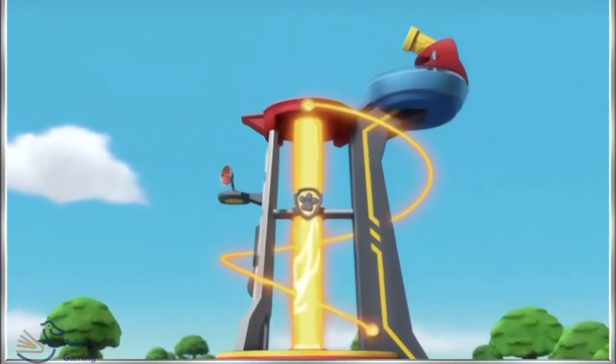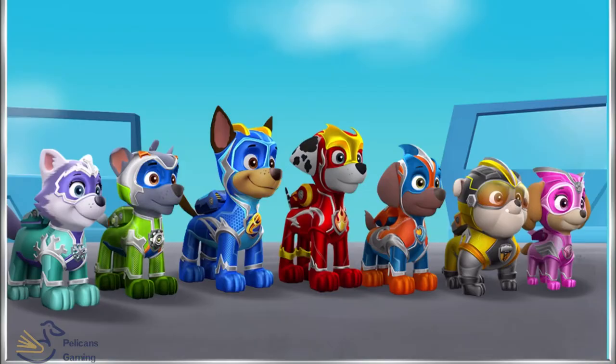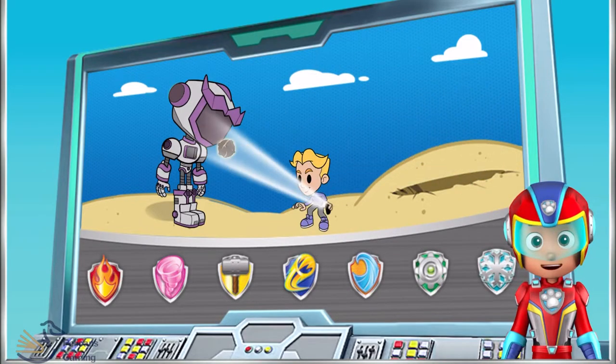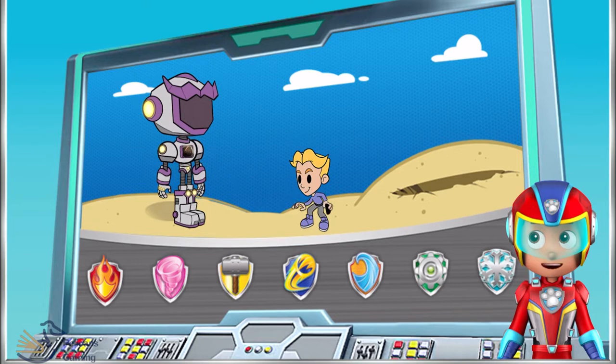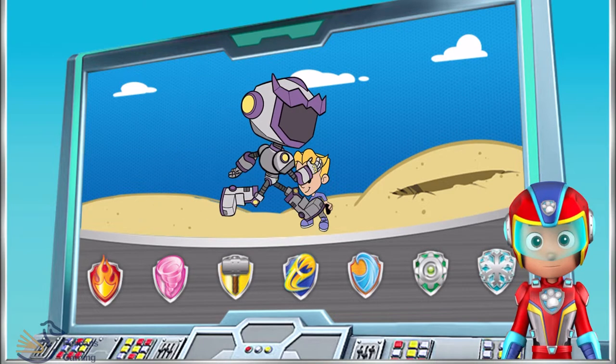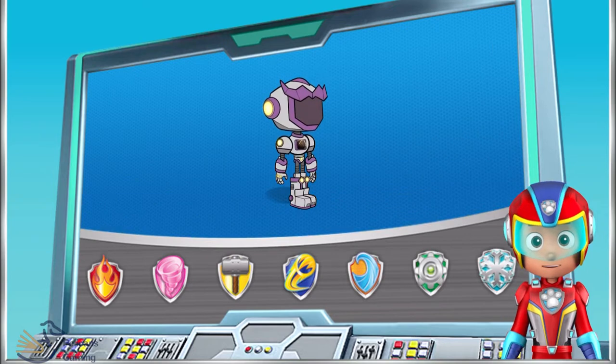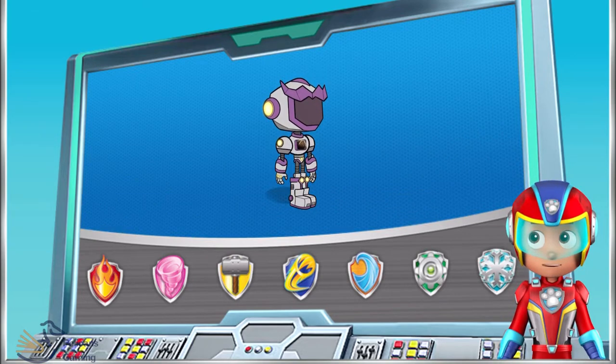Mighty Pups, we need your help. Adventure Bay is in trouble. Harold Humdinger made a robot, then powered it up using a piece of the meteor. Now the robot is out of control and our friends need help. We need to track down the giant robot and remove the piece of the meteor.